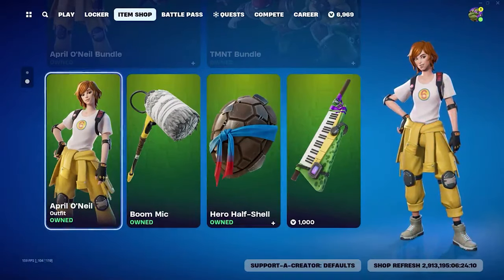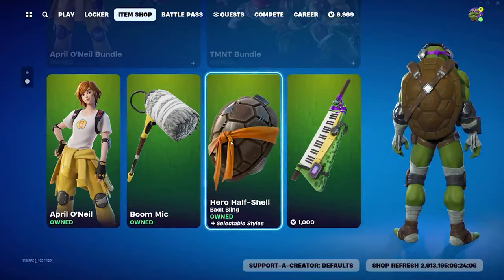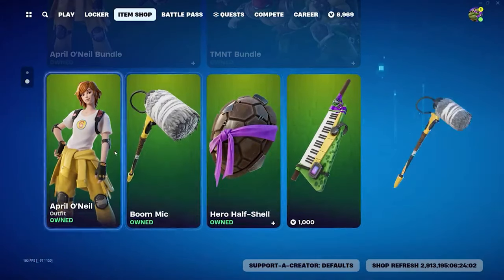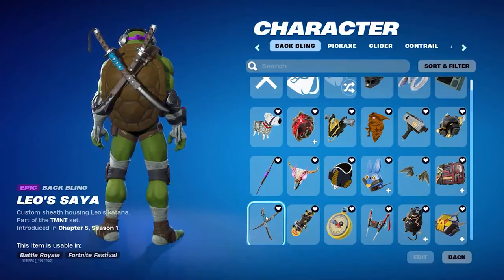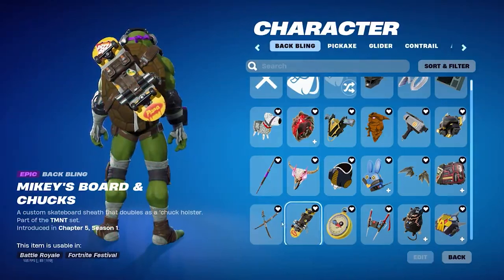In the background you're seeing preview footage from the item shop, sped up since I've shown it before. Running through what we'll be seeing from these TMNT skins — they all have different weapons, pickaxes, and back blings. It's going to be a pretty cool skin set and I can't wait to see it in-game.